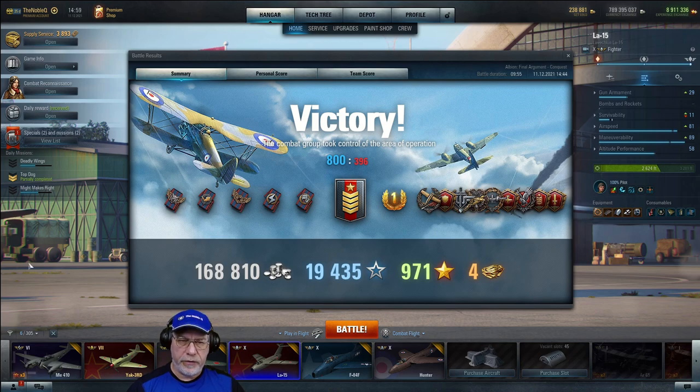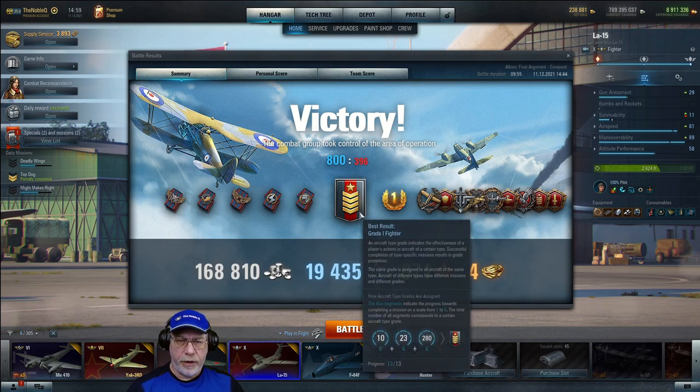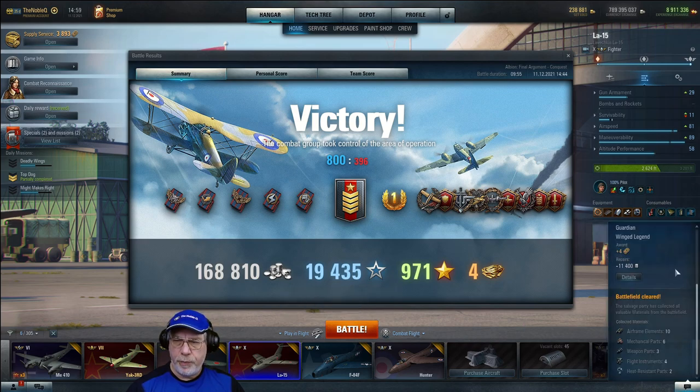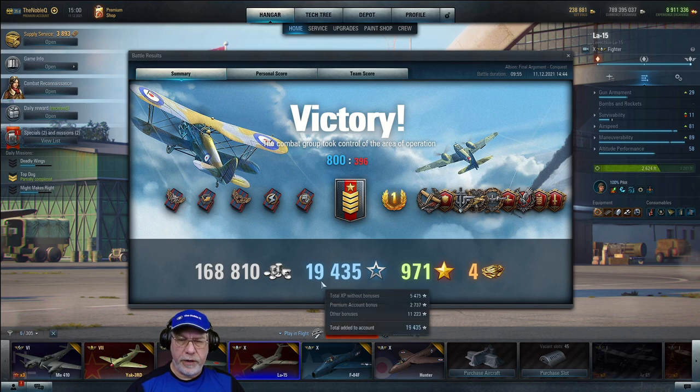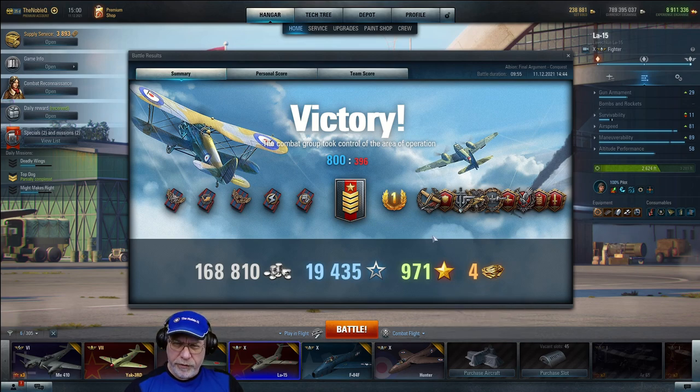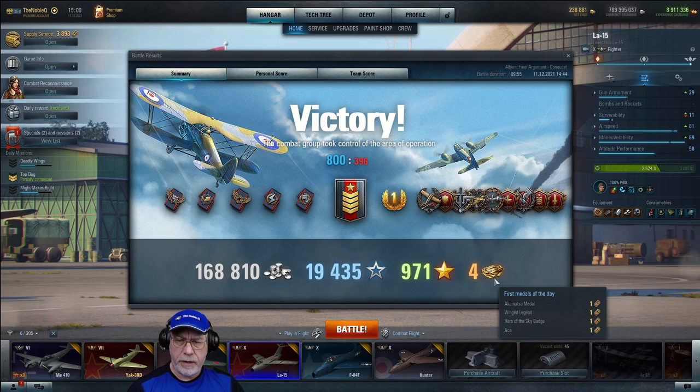Let's take a look at the battle outcome. It's a grade one Fighter or Five Chevron battle. 168,810 credits, of which about 56,000 were due to the premium account bonus. From the message box: 11,400 in repair costs because I crashed the plane rather foolishly, but no expenses for consumables as they were all prepaid. 19,435 experience — rather handsome — with a times-three victory bonus. 971 free experience with the premium account bonus. Epic achievements include an Ace, an Akamatsu, a Winged Legend, and a Hero of the Sky.